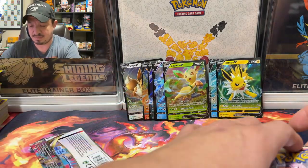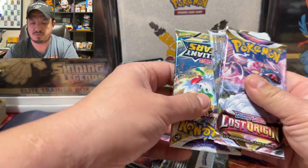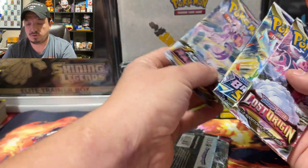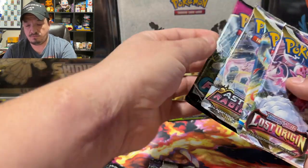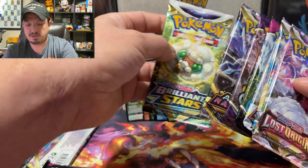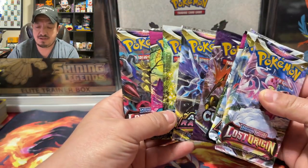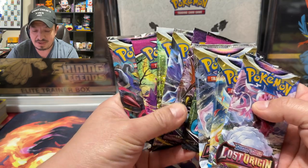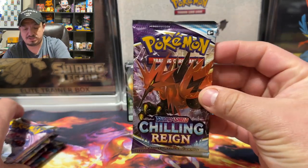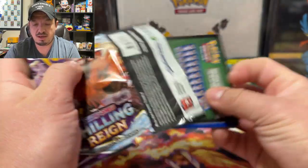So how many packs do we have? One, two, three, four, five — Chilling Reign — six, seven, eight, nine. We have nine booster packs for nine evolutions. That makes perfect sense to me. I'm kind of interested in opening the Chilling Reign first, so let's go ahead and get started with that one.